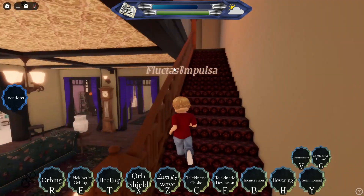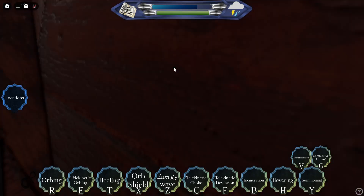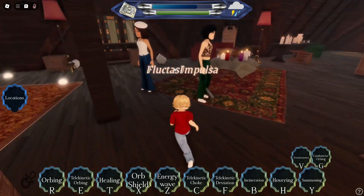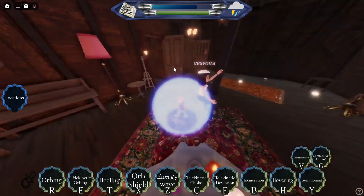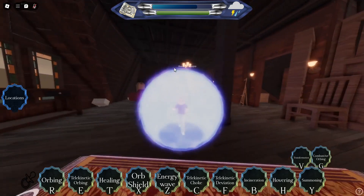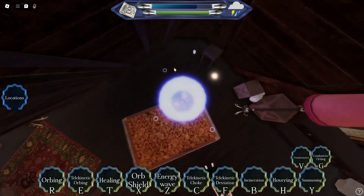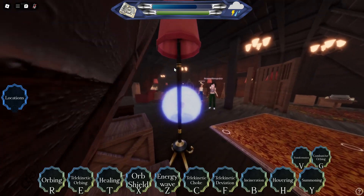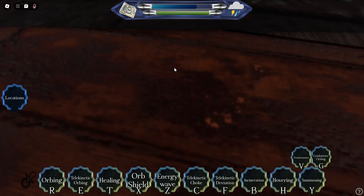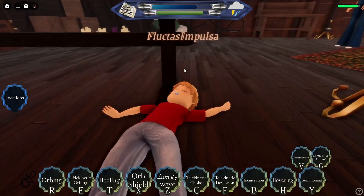Next is orb shield, which is X. You want to hold X and as you can see you summon a big orb shield. When Wyatt gets to adult age it gets larger. As you can see, everything in my path gets flung away — also people, but since the Charmed witches have a good role, it won't fling them. It only flings people with the bad stat.